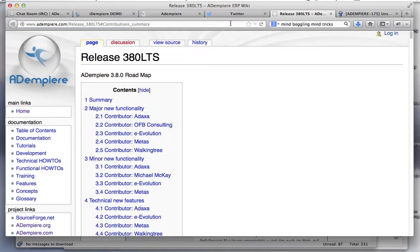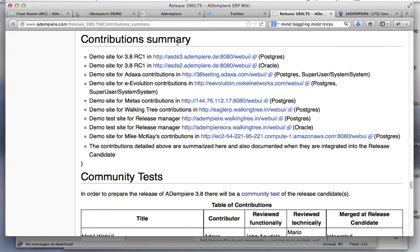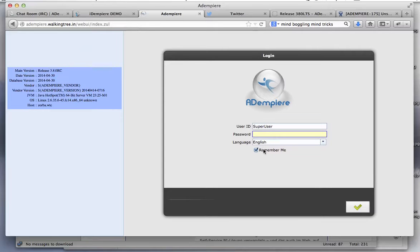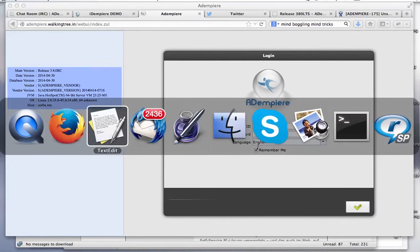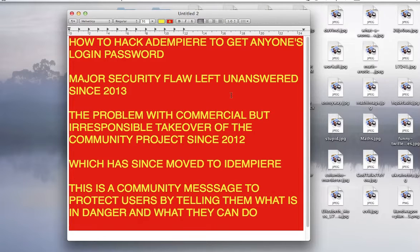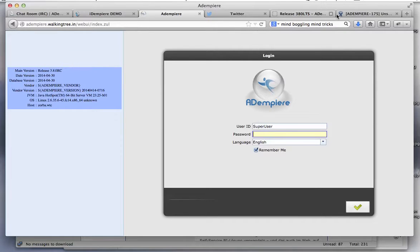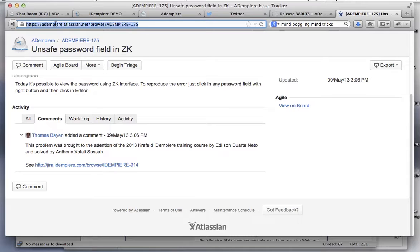You could test them from these test servers but many of them are not working except for one. I believe it's this walking tree and I've got it here. What I'm going to do is show that a major security flaw has been left unanswered since 2013 and it's been reported here in the tracker of Adempiere. It's been posted that it was solved and here is the link to the patch to solve it.